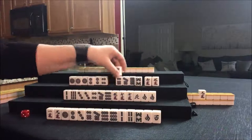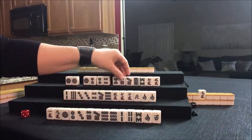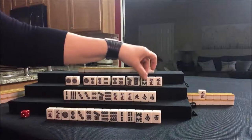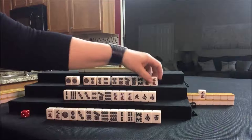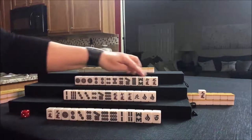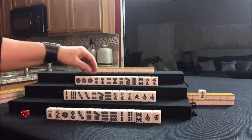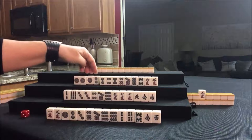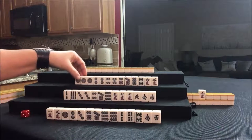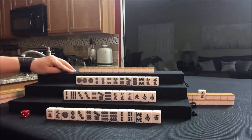Look at that! Potential chi, potential chi, potential, potential. One, two, three, four, five blocks — discards. I think that's what I would try here: Chinitsu, one suit, full flush. We even have a potential pure straight — 1, 2, 3, 4, 5, 6, 7, 8, 9. Let's see what happens. We're going to see what we can do for North.